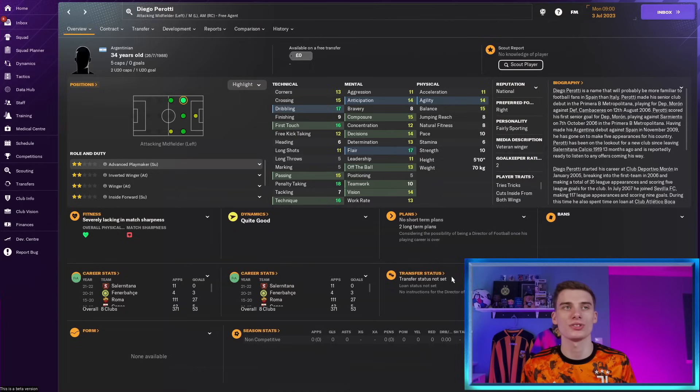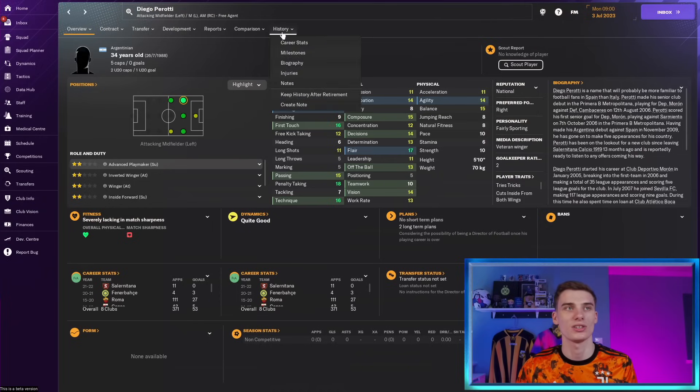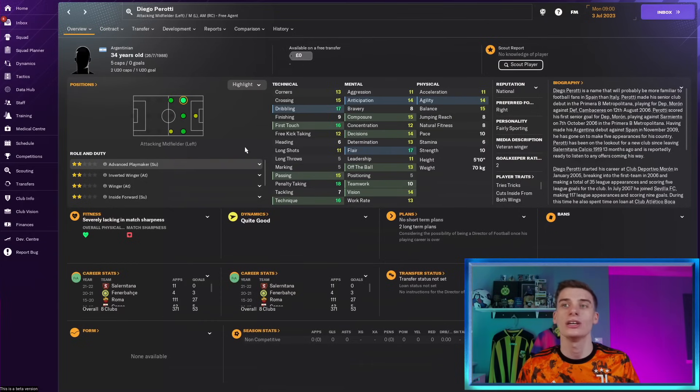Diego Perotti is a former Argentinian international, 34 years of age, whose physical attributes are definitely on the decline but whose technicals and mentals are exceptional still. As an option on that wing to create chances and cut in and cause some problems for defenders — inverted winger, advanced playmaker, whatever you want to use him as on that left-hand side — he could be deadly. He can take a penalty as well, spent most of his career playing in Italy and Spain, and is now a free agent having played 11 games for his last club. Check him out if you want a veteran winger who could just do the business for you.